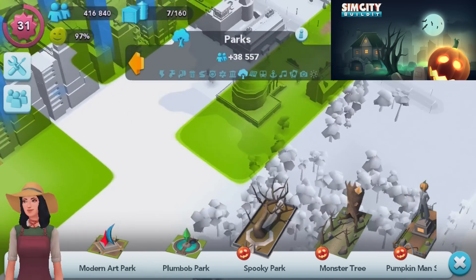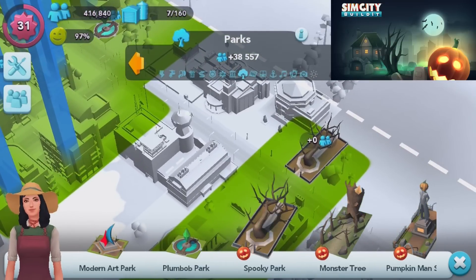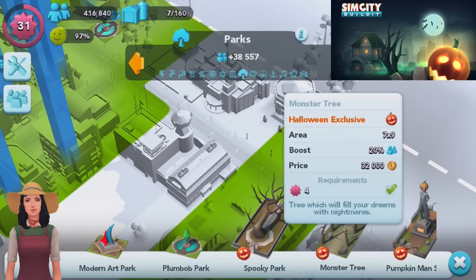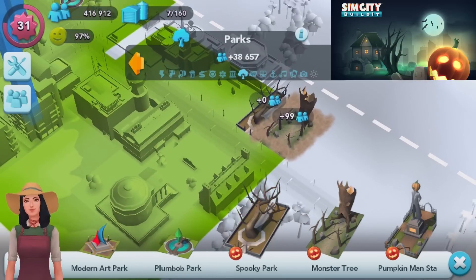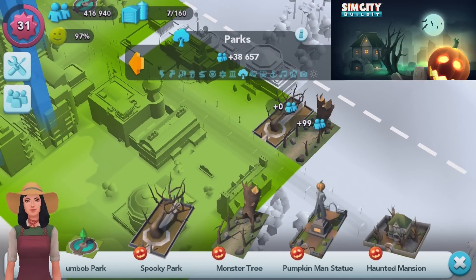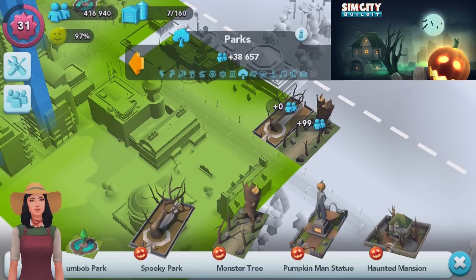None of them take up too much space, like say the opera house or something of the sort. Next up is the Monster Tree, which will fill your dreams with nightmares - boosts population by 20, takes up a little bit more area. Then we've got the Pumpkin Man Statue - terrible pumpkin man is here to spread aura.